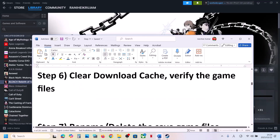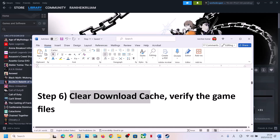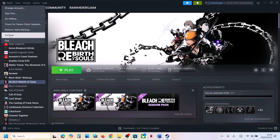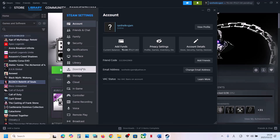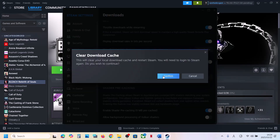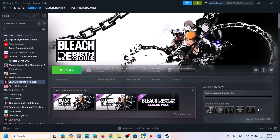The next step is to clear the download cache. Go to Steam, click on Settings, go to Downloads, and you can see the Clear Cache option. Click Clear Cache and confirm. Once done, launch the game and check.